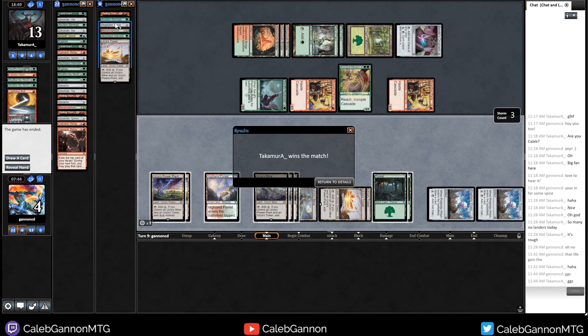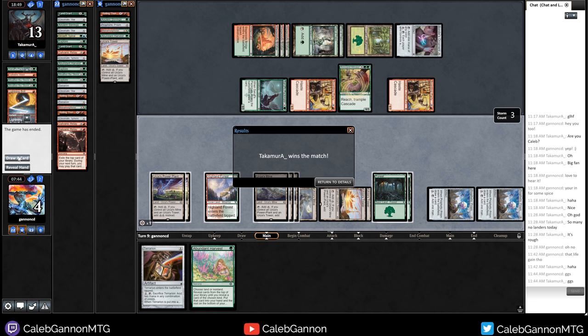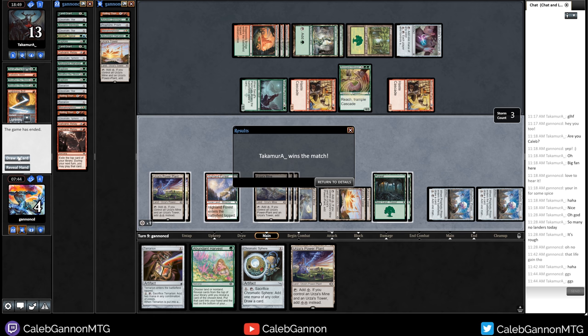So I would have had Ancient Stirrings, all of this stuff - harvest for non-land, Terrarian, draw off Prophetic Prism, harvest for non-land, Chromatic Sphere. Wait - Rolling Thunder was right there, that was the first thing I exiled. Yeah, I would have won. Misplays happen - see you guys next round.